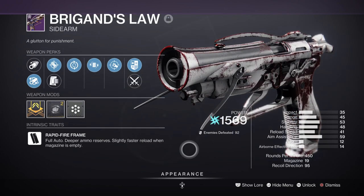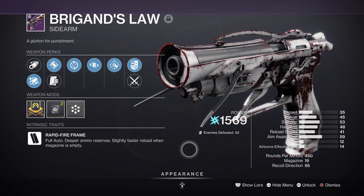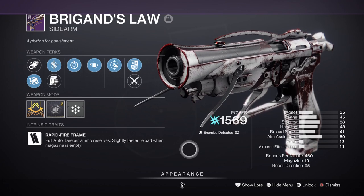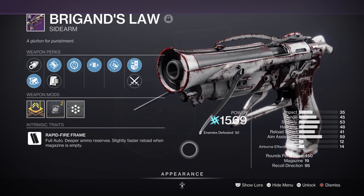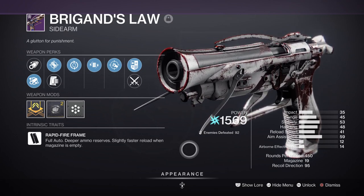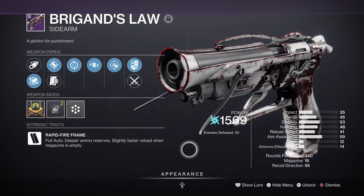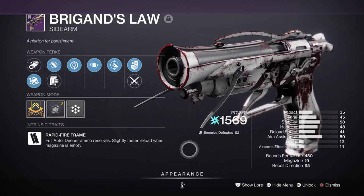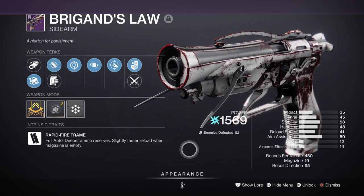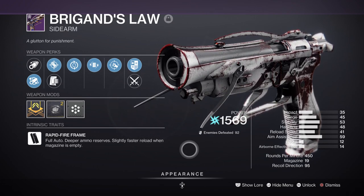For secondary we have the Brigand's Law with Vault Shot and Feeding Frenzy — a great weapon if you want non-stop arc shock 24/7. The weapon and perk combo allows you to shock targets after a successful kill and chain that arc lightning to others, wiping out everyone within its vicinity. It's full auto, fast fire and reload, and doesn't need much to make it functional. However, the weapon has a very low mag size and range, so if you craft it, focus on improving those two areas first.